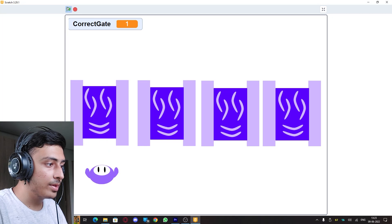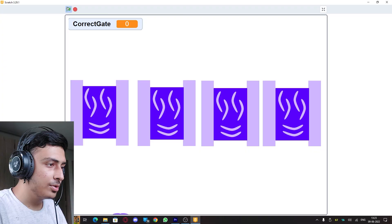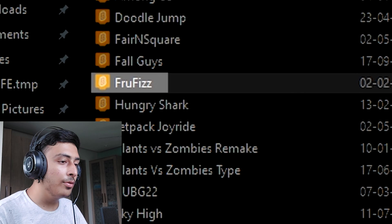Fall Guys — let's see this one. Down arrow key moves down, up moves up, right rotates, left rotates. What was this? What is going on? Choose the right door — okay, this is the right door. This was wrong, so I just got back to my original position.